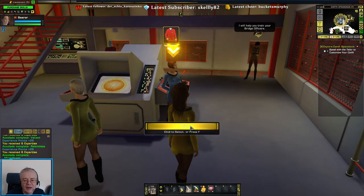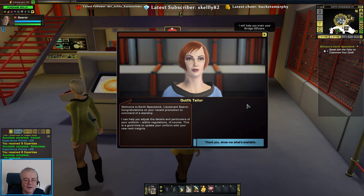So, here's the tailor. Welcome to Earth's space dock, Lieutenant Sawyer. Congratulations on your recent promotion and command of the Starship. I can help adjust the details and particulars of your uniform within regulations, of course. This is a good time to update your uniform with your new rank insignia.